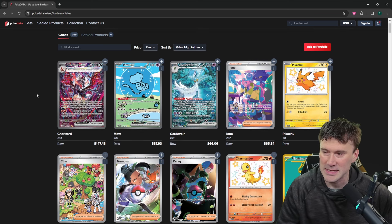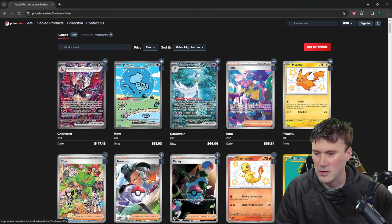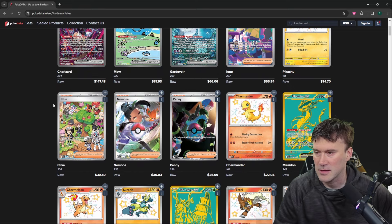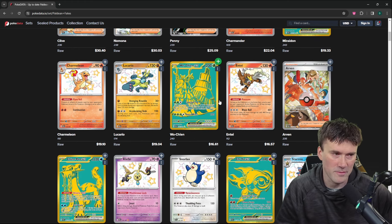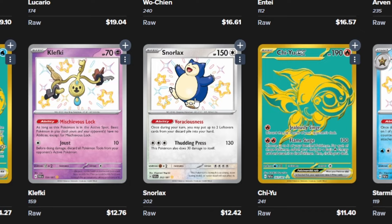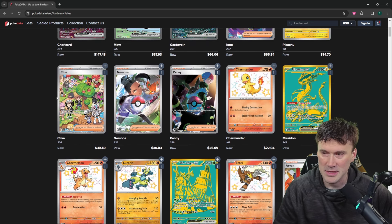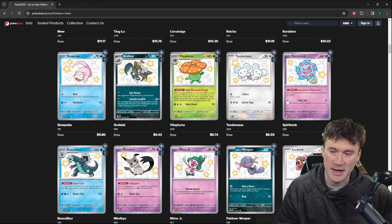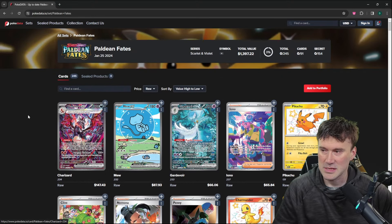So this is what we're looking for: the crazy EX Charizard, the Mew EX which I really like, Gardevoir, Iono, Pikachu, Clive, Demona, Penny, Charmander — anything like that would be pretty sweet. I want that Snorlax; if you don't know, I'm obsessed with Snorlax. I don't think they did an alt art of Snorlax, at least not that I've seen yet. Pretty excited for a lot of this stuff.